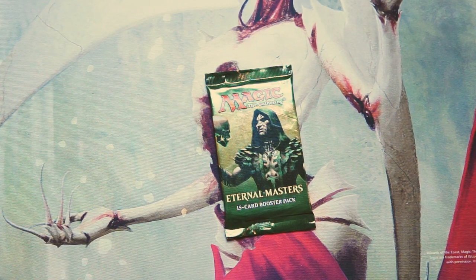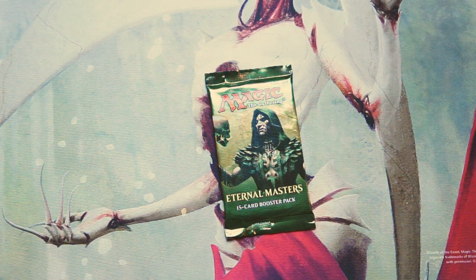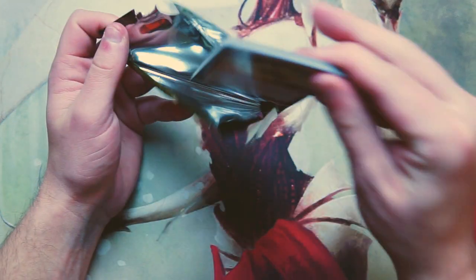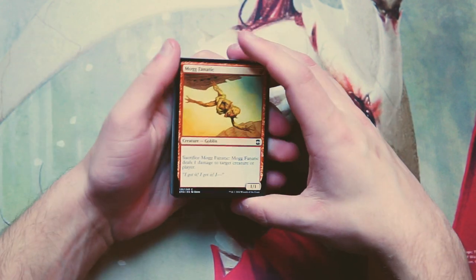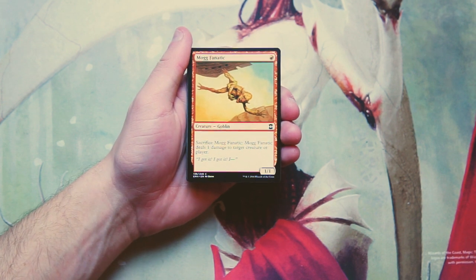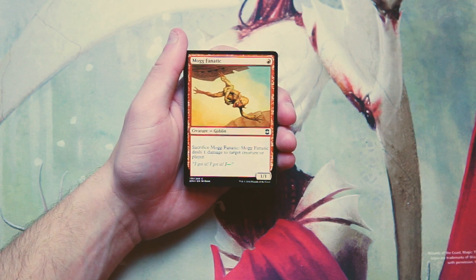What's going on guys and welcome to the next Crack a Pack episode. Today we are opening up Eternal Masters — a fantastic set with a lot of awesome value, also a very fun draft set. As always, we're going to look at this from a draft perspective, so we'll try and figure out what our pack one pick one would actually be if we were drafting this.